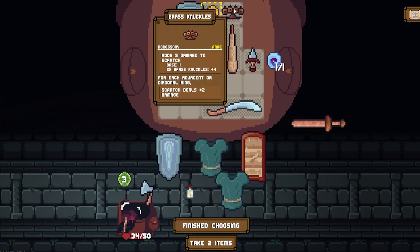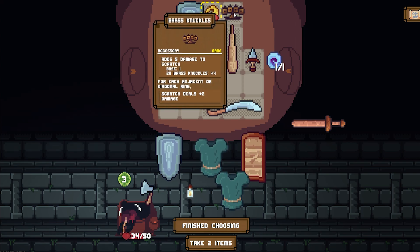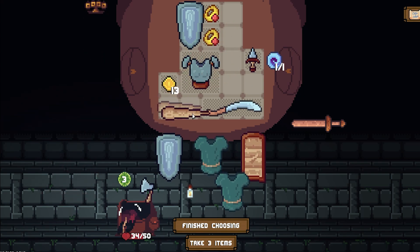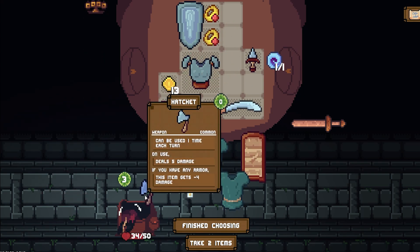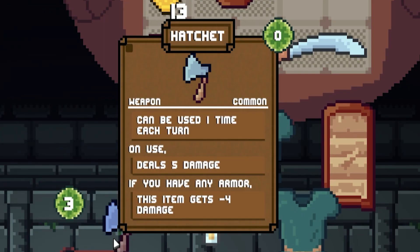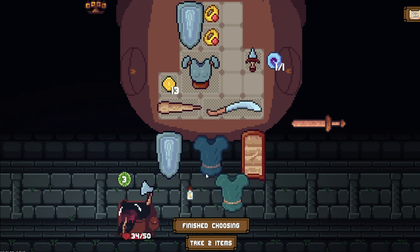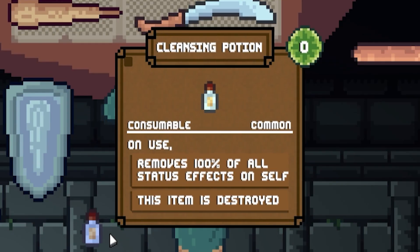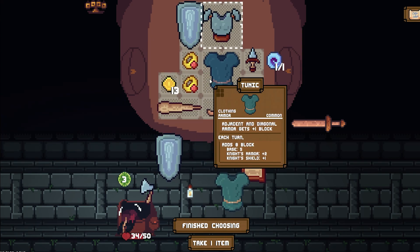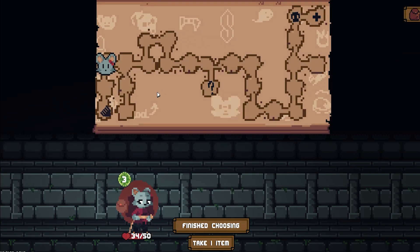Brass Knuckles. That's five damage to scratch, base one. This item gets minus four damage if you have any armor. What is this? Moves all status effects on itself. Adds eight block. Alright, let's just take that for now. We can change it later.